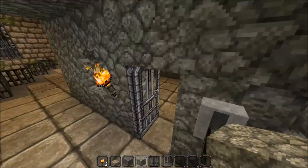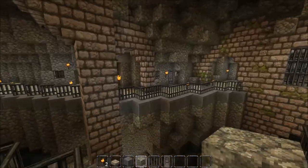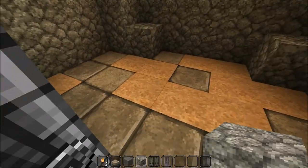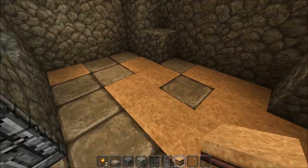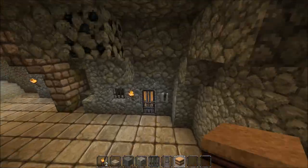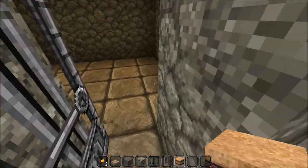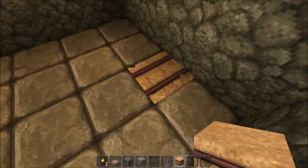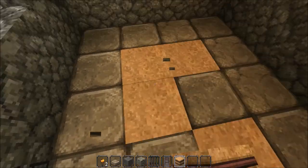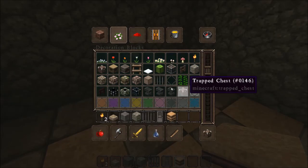I put some jail cells in there as well. I think I furnished this one - I just put some hay bales down, dotted around. I was going to put a bed in there as well but I don't think that would be right. Maybe some yellow carpet would look better, and then maybe somewhere to go to the toilet.